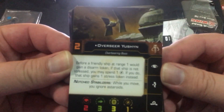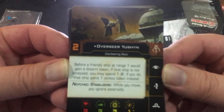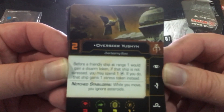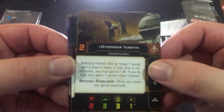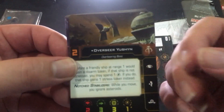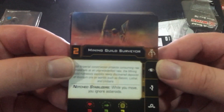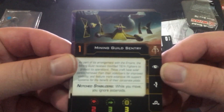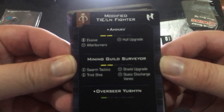Overseer: before a friendly ship at range one would gain a disarm token, if that ship is not stressed you may spend one charge; if you do, that ship gains one stress token instead. That's also rechargeable. I kind of like it when abilities on your pilot are rechargeable. You also get the Mining Guild Surveyor, Mining Guild Sentry, and your quick build.